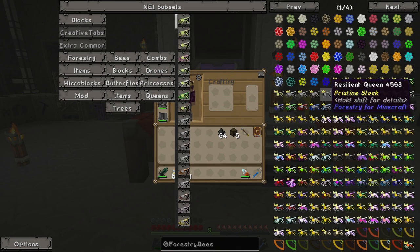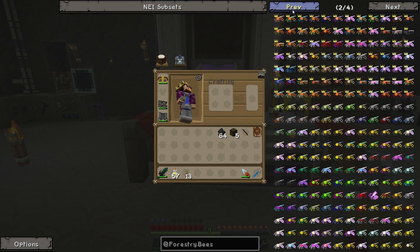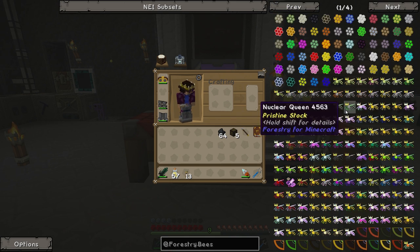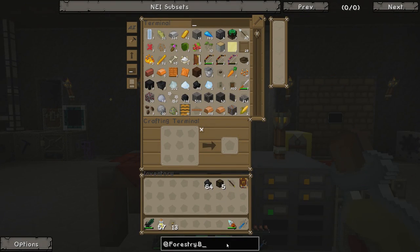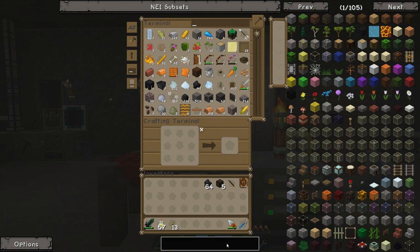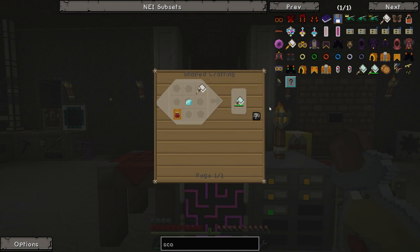Forestry Bees is this mod over here. There are so many bees and so much stuff that you can do with bees, and we never ever play around with them. So we're going to change things up this time around and do some work on Forestry Bees. The first thing we're going to need to get started is some bees, obviously, and the easiest way to get bees is using a scoop.